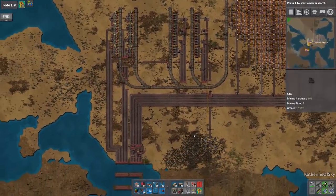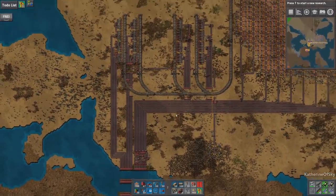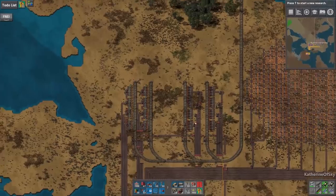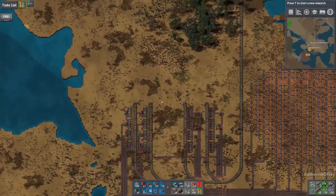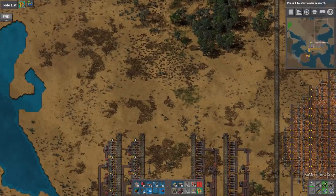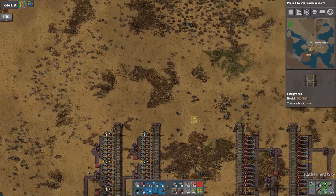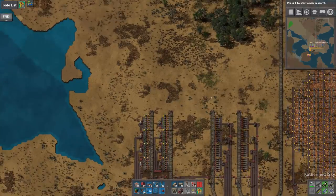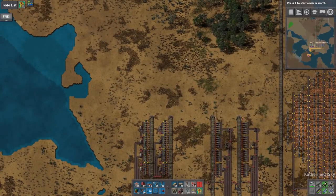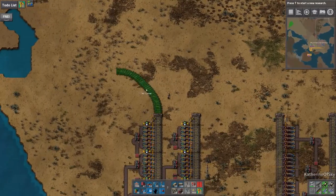Now we have all of the things connected. We've got this massive factory going — I so wish I could start making modules, but we don't have red circuits yet. But yeah, it's looking really good. I think maybe we want to do a diagonal parking lot. Actually no — we definitely don't want to do that, because if we have diagonal then this one is going to be diagonal up this way and then this one will have to connect all the way up here. So that's not efficient.